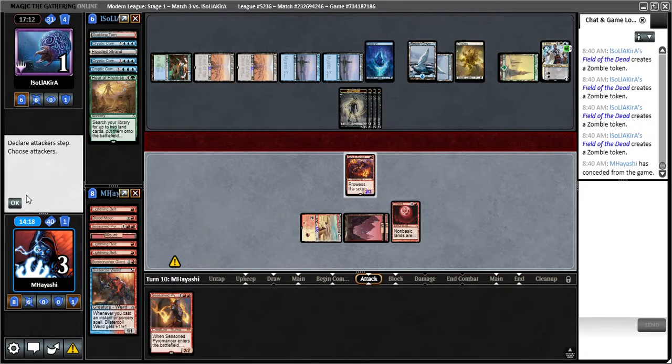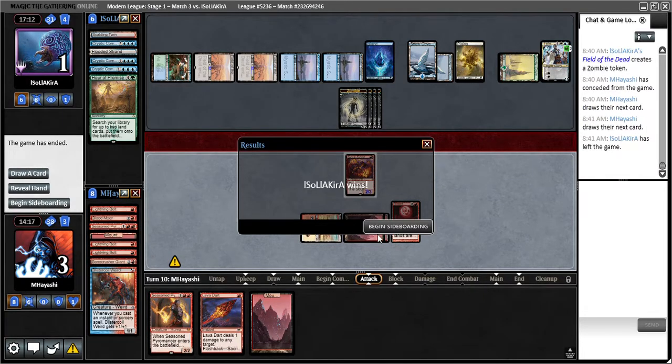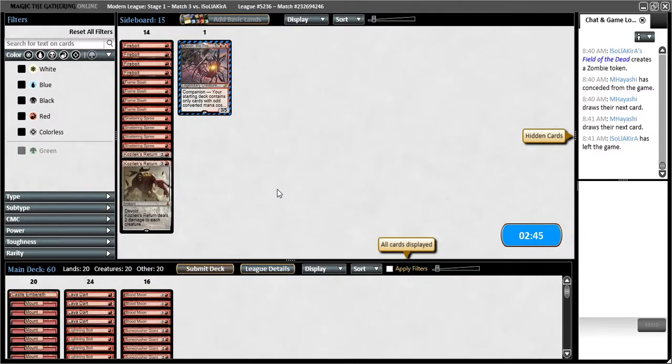I wonder if I would have drawn a burn spell. Knowing their luck, they probably would have had... let's see — Land. Knowing their luck, they probably had Force of Negation. They would have needed Force of Negation exactly, interestingly enough. And also, we would have won if we had cycled the Relic at end of turn — would have drawn an untapped land, slammed Blood Moon. They might have had Force of Negation, but it didn't seem like it at the time.